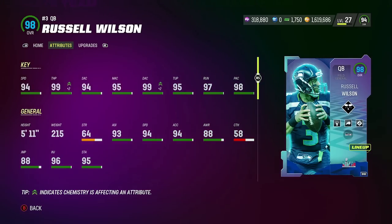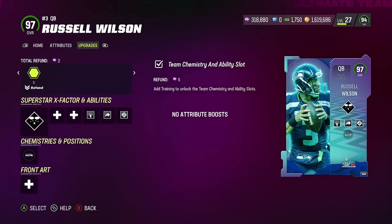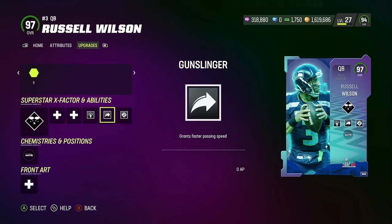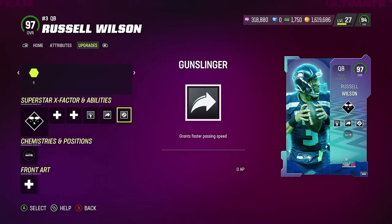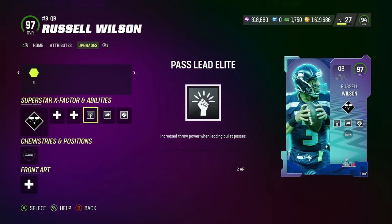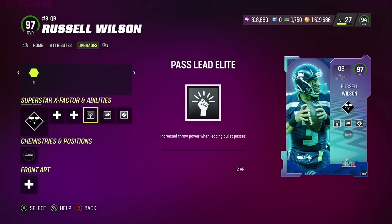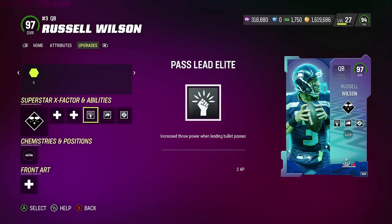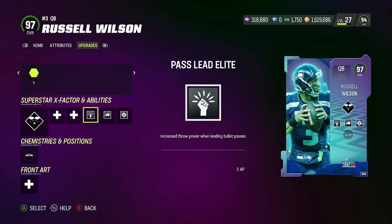Let's take a look at Russell Wilson — 97 overall, 94 speed, got him to 99 throw power. Beautiful. The abilities I'm using: Omaha, these are the three best abilities. We have pass lead elite, gunslinger, hot route master — same as Randall Cunningham, only four AP for all of these. The thing we don't have is fearless. If I was playing a big money match I'd probably still have fearless — it eliminates those pressure inaccurates. But for head-to-head we're not rocking fearless, and this is without a doubt the best quarterback right now.